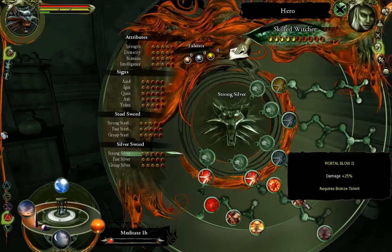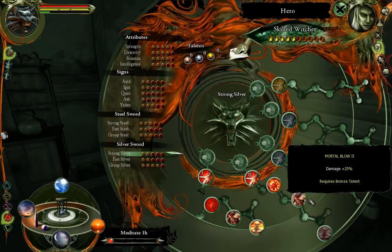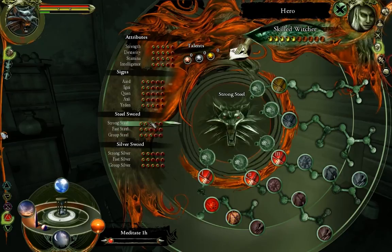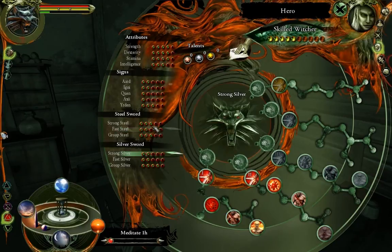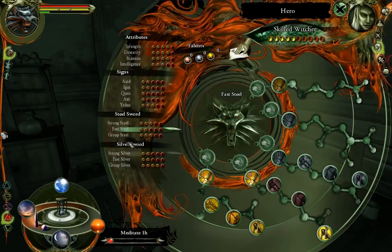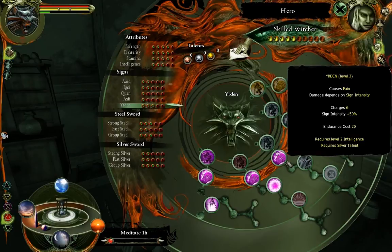Strong silver: I took Sever Sinus 2 — pain plus 40%, works only when opponent has less than 25% vitality. That's the fast steal. And then under Yradin I took level 3, which causes pain, six charges, and sign intensity is plus 50%, so it's going to do more damage now.